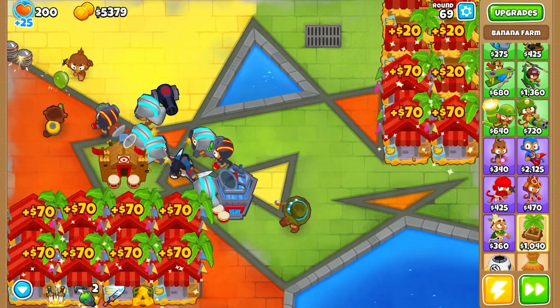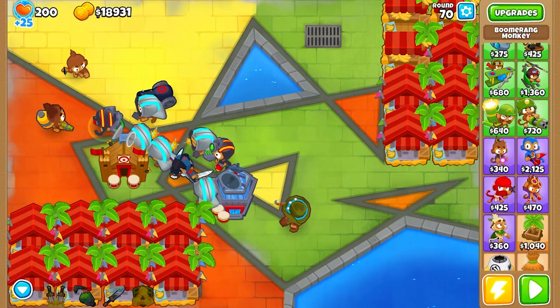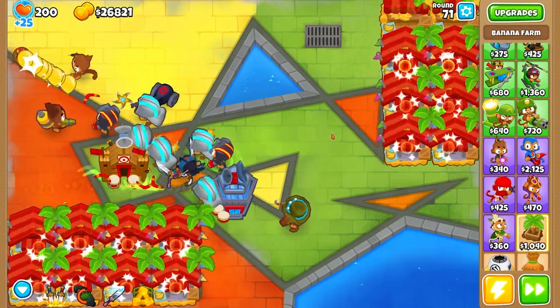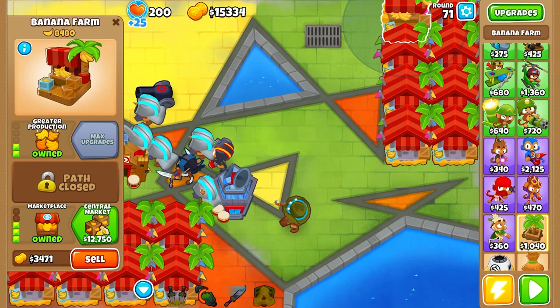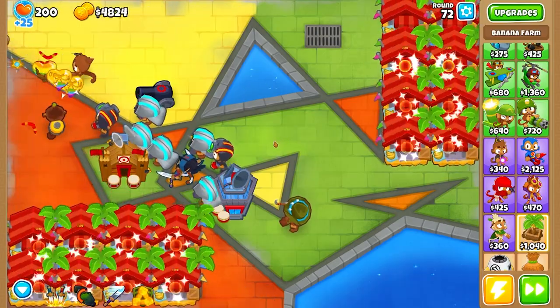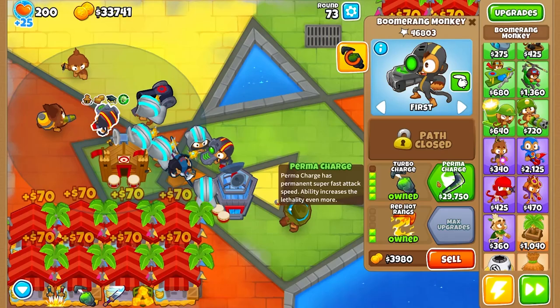On the bright side, I now only have six marketplaces that aren't super upgraded — scratch that, five. I think by round 72 I'll really be in business. Can balloons play? Even MOABs just get erased. Do I even need the paragon? I think just the boomerang monkeys themselves are the strongest thing in existence. And I was right — all Central Markets right on round 72!